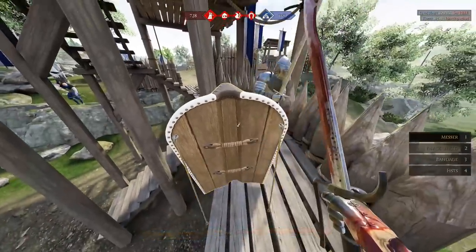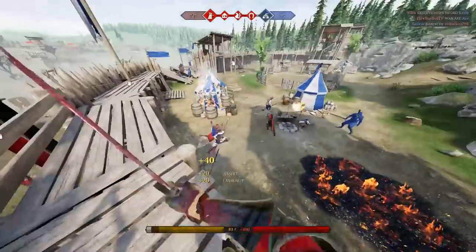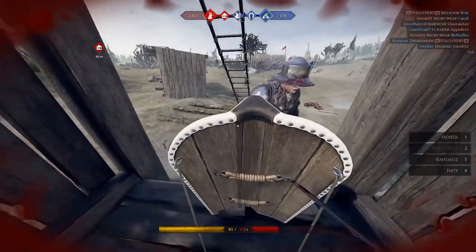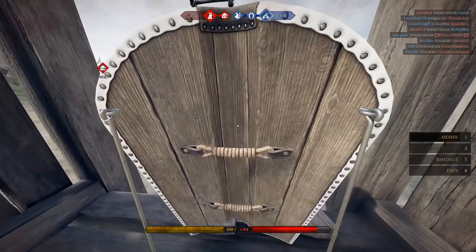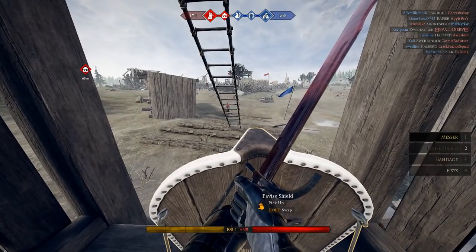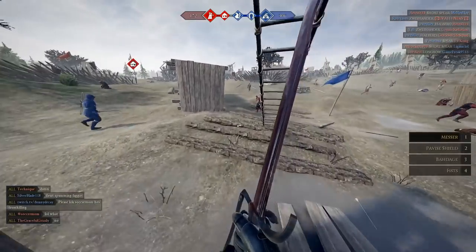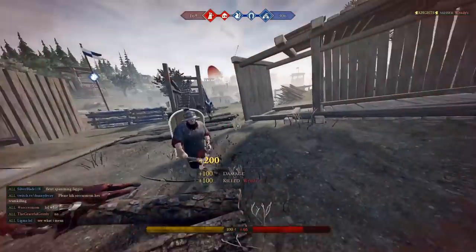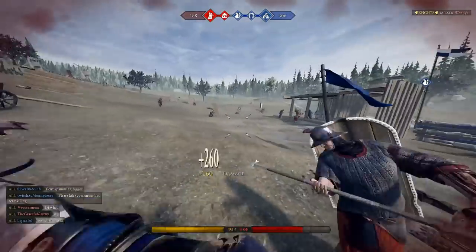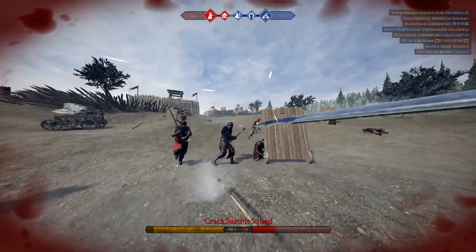The pavise shield bought me extra time for a teammate to come from behind and deal with the threat. It's generally great as archer cover. Anytime you need to bandage heal or use passive healing like Tenacious, deploying the shield makes it much easier. Also, when bandage healing often doesn't top you off completely, hiding behind the last portion of the shield helps you fully recover.